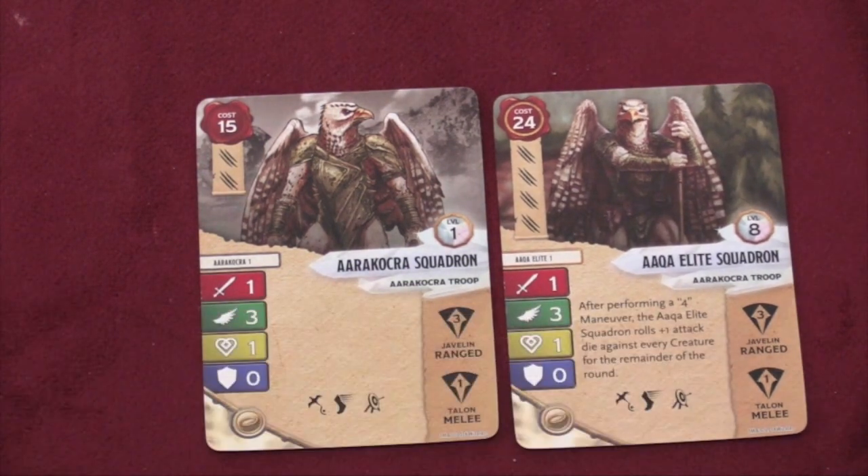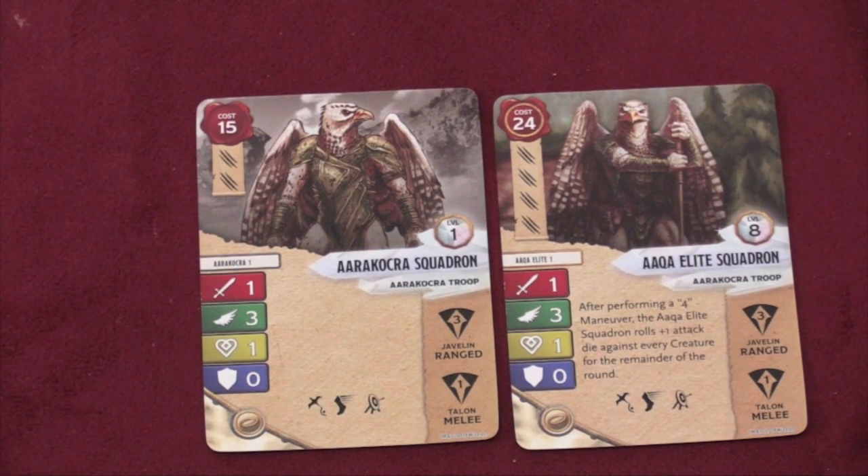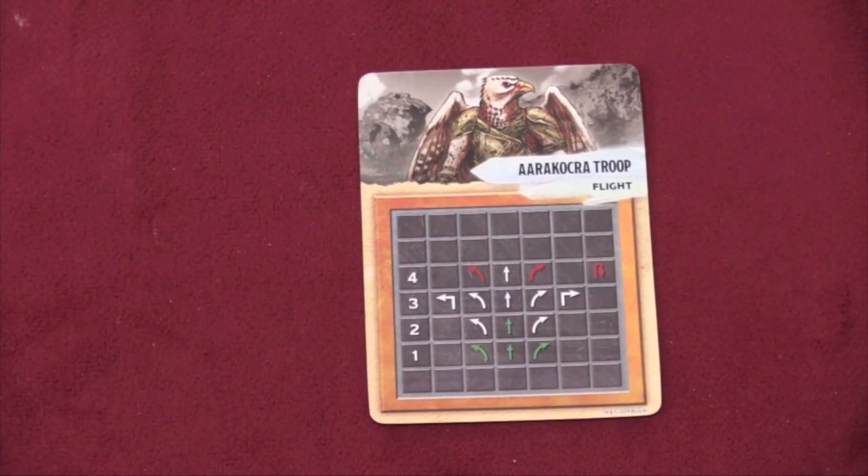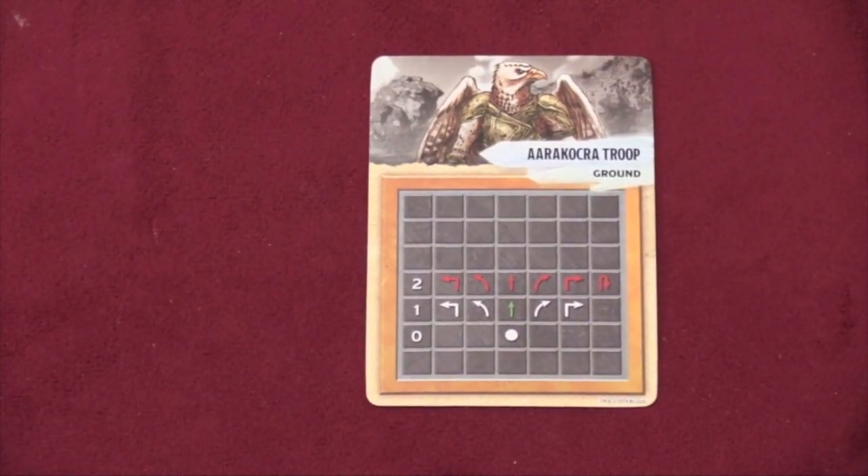They get a plus one after they do a four maneuver, so when they're flying at full speed they can hit pretty quickly. As a flying creature, they have some good maneuverability in the air, but on the ground not nearly as much. They can run fast on the ground, but you can see most of those are red maneuvers.